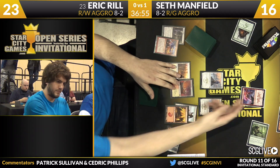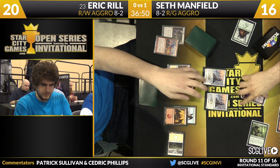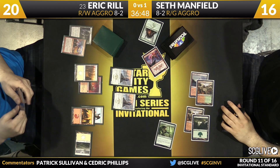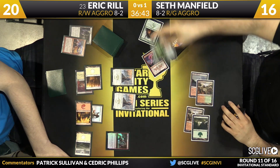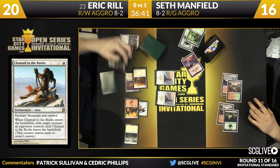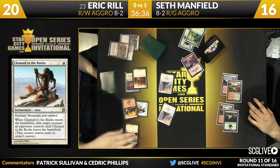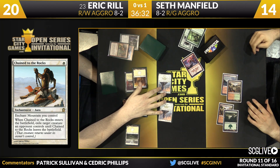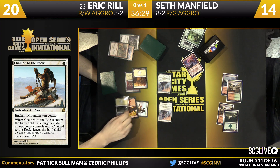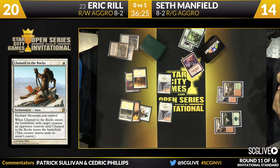There's Chained to the Rocks — see you later, Thunderbreak Regent. Trigger will occur; Rill goes down to 20. Prowess is good on both Seekers. Arc Lightning will allow this to happen. This is a great turn — four, eight, nine, ten points of damage. Seth's going to need something nice. I think Eric may have Stoke left over in his hand. Going is not a great sign for a deck that's nearly all creatures.